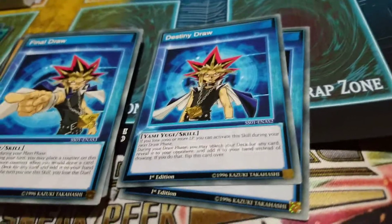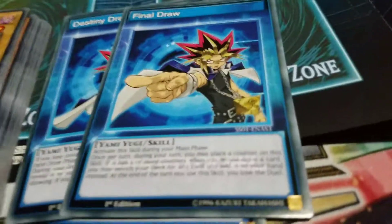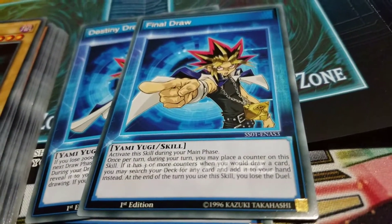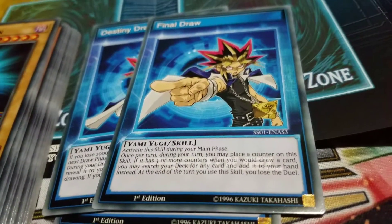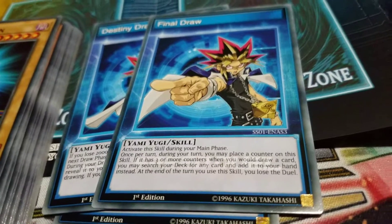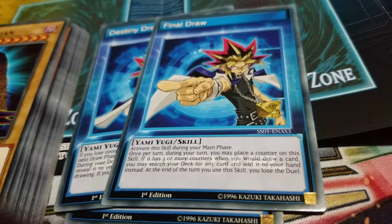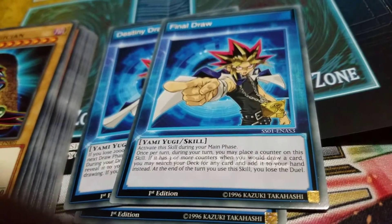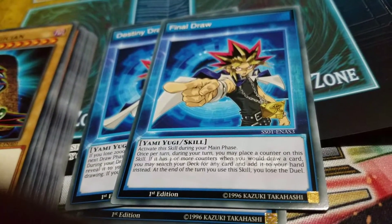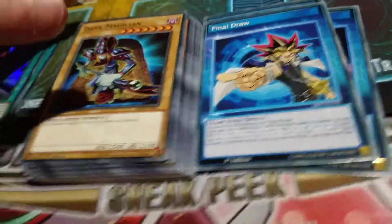And then you got Final Draw. Activate skill during your main phase. Once per turn during your turn, you may place a counter on this skill. If it has three or more counters, when you would draw a card, you may search your deck for any card and add it to your hand instead. Wow, actually really good — some of these drawing cards, you know. And then everything else is pretty standard.